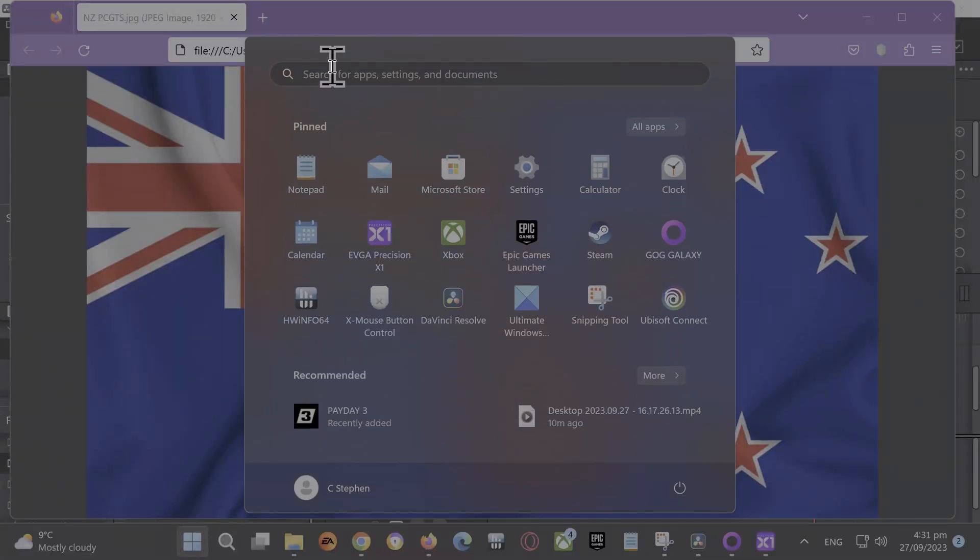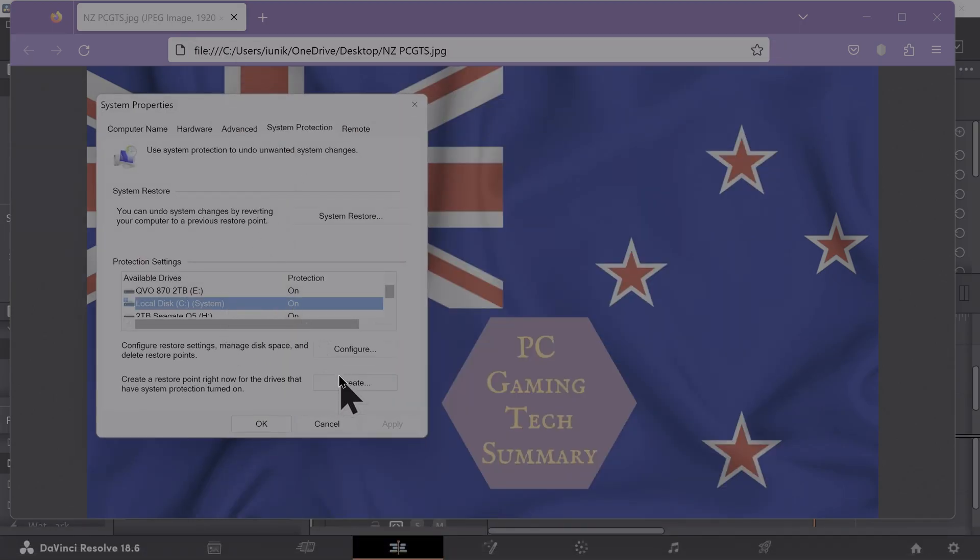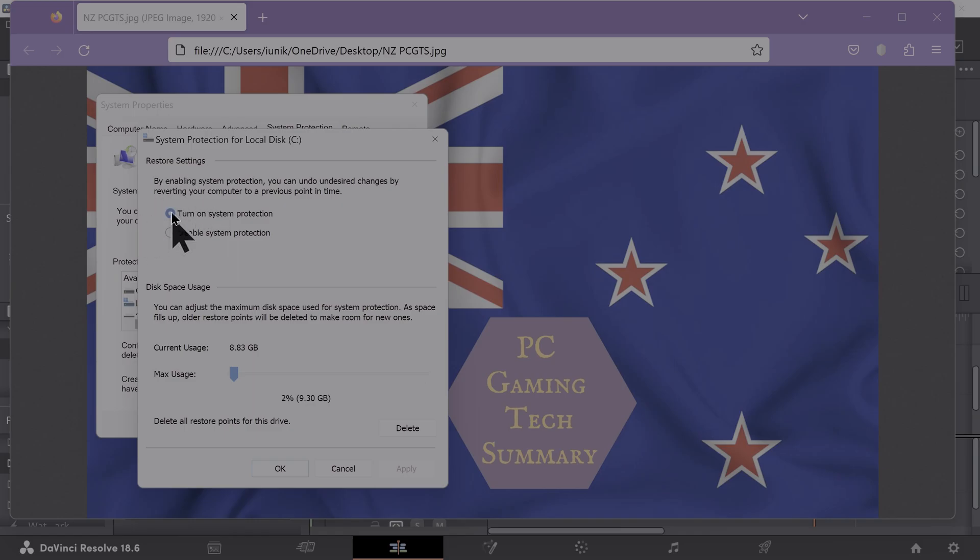First of all, I created a restore point. I'll show you how to do that at the end of the video if you don't know how. That's a basic skill that you should have in your toolbox.